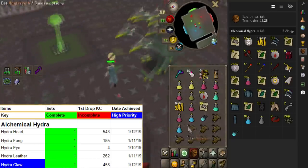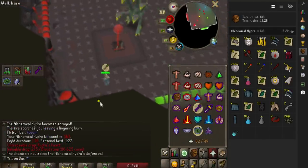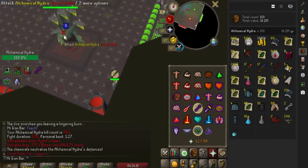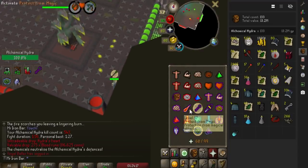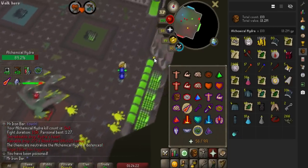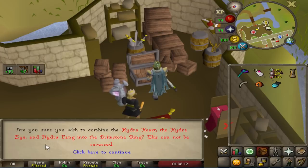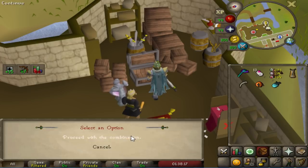I'm definitely not going to have that motivation to grind Hydra every single hour of the day, because the past 3 days I've been doing like 8 hours of Hydra every day, so I definitely need to tone it down. Are you sure you want to combine the Hydra Heart, the Hydra Eye, and the Hydra Fing to the Brimstone Ring? This cannot be reversed. Of course — proceed with the combination.